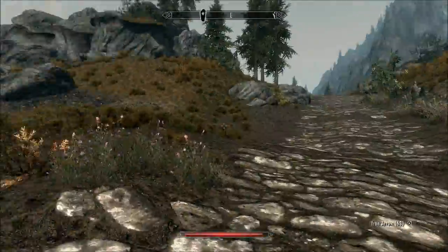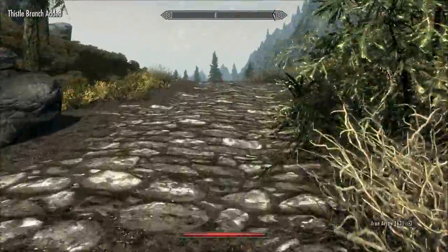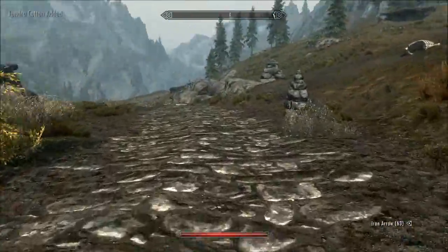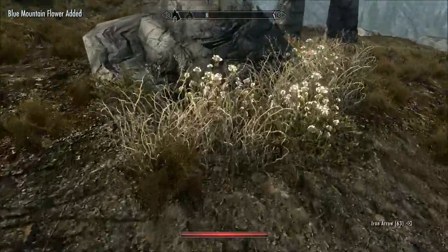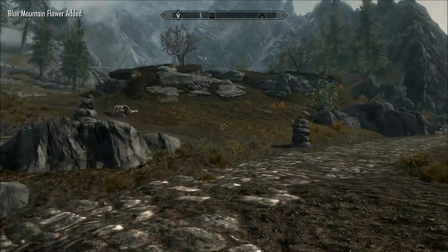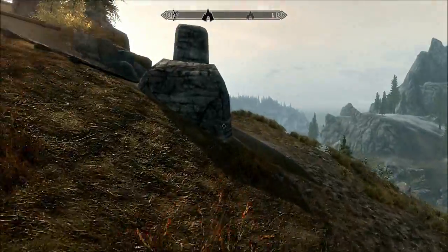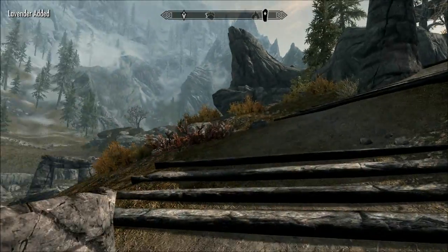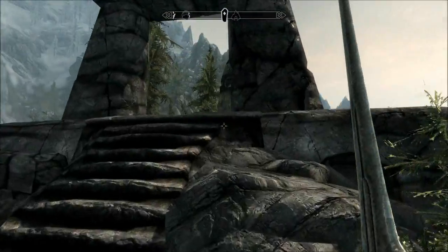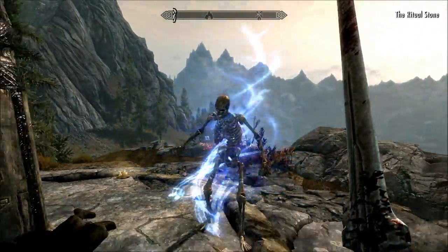I can't remember if there are many side or miscellaneous quests in Ivarstead to be honest. In the last episode I mentioned I was going to make a bad dark elf character and do all the Brotherhood quests - that's going pretty well, I think I'm already level fifteen or sixteen. Let me check this standing stone. There's someone up here - friend or foe? I'll go up just in case.